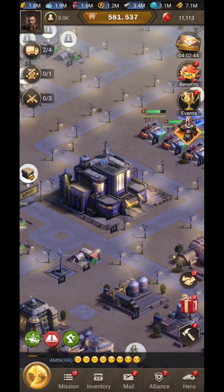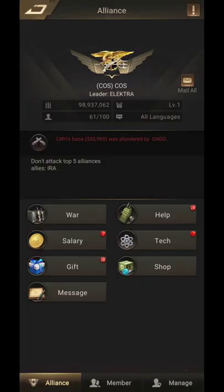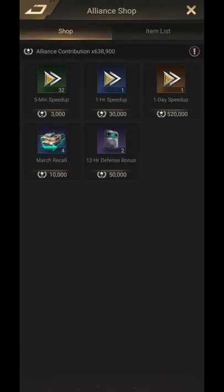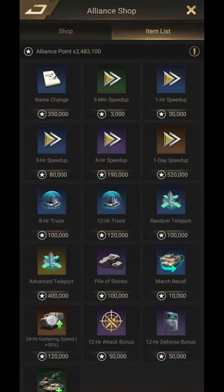The gathering bonus is available in the Alliance Shop. Here in the item list you can see a 24-hour gathering speed +50%. That means if you use this gathering bonus, for the next 24 hours you will get an extra 50% gathering speed.